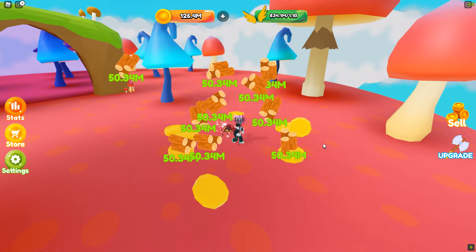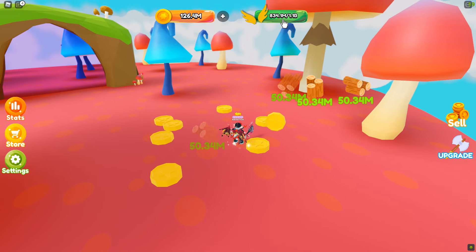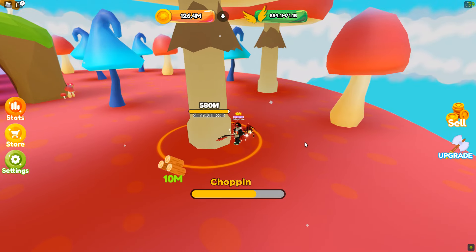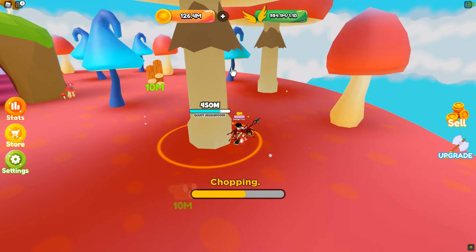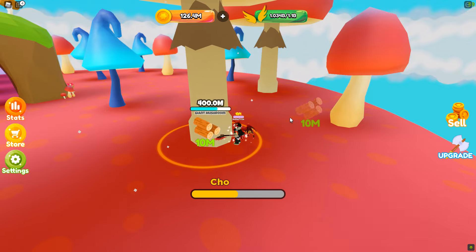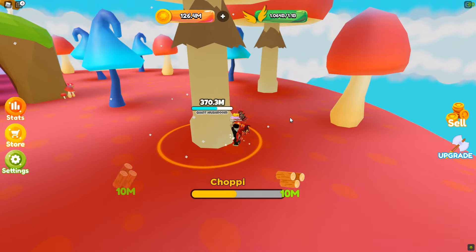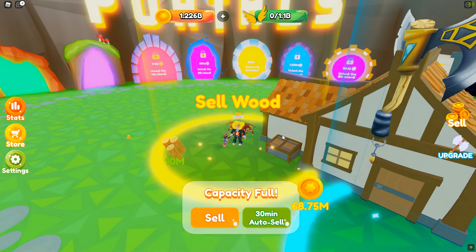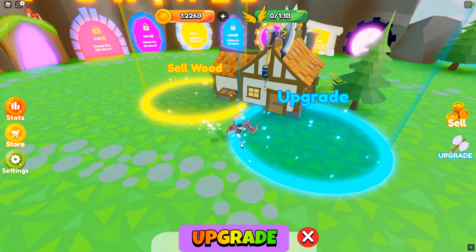Filling up quickly — and boom! 834 million. I went from 100 million to 834 million, so I gained around 700 million coins. That is absolutely going to get me to the next area very quickly. It's filling up while I'm still working on this — looks like about a mushroom and a half to fill up a bag. There we go, we're full: 1.2 billion.